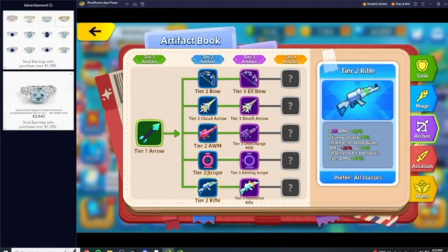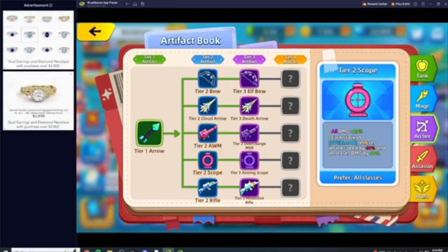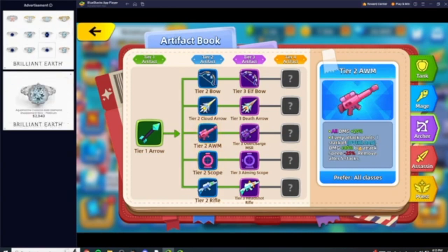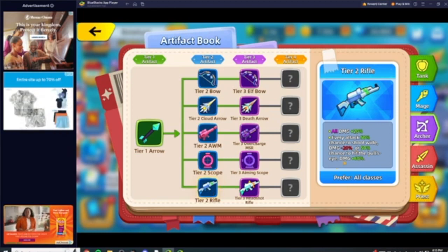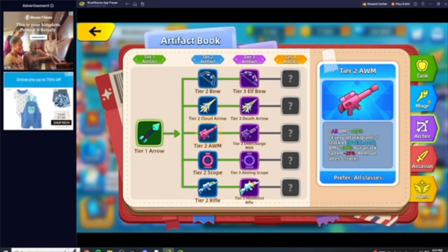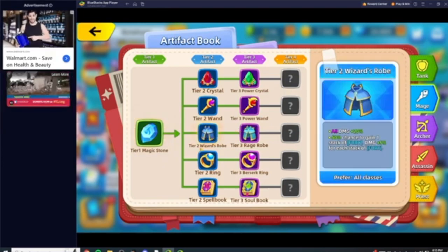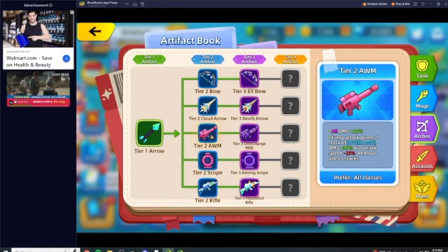For the raw damage build: get Wizard Robe before Ring because these two go hand in hand — if you get Ring first you won't be generating Fury stacks. Then go AWM before Scope, because AWM grants the Overlord stacks that Scope scales off of. You can get Rifle before AWM — that's fine, since Rifle's 50% bullseye for 60% damage is huge regardless. Make sure you get the core item for whichever path you start first.